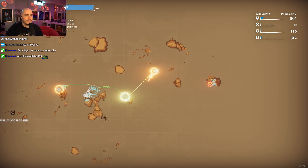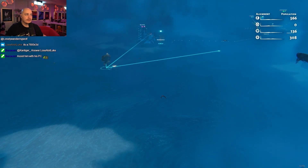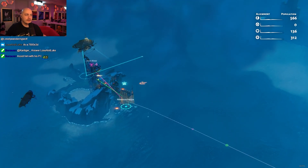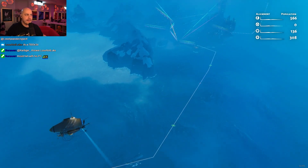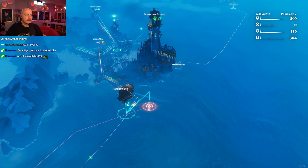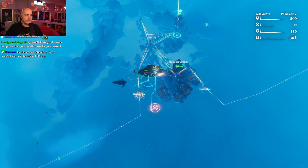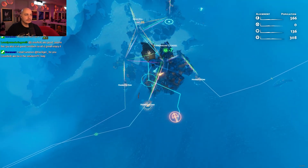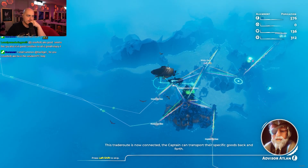I mean, technically we could build a harbor here, right? Or does it always need to be next to our citadel? Because all these are connected. These guys are just getting iron. So if we want to get everything connected, we have to harbor over here. We're going to have, like, a trillion harbors in the end here. This trade route is now connected. The captain can transport their specific goods back and forth.